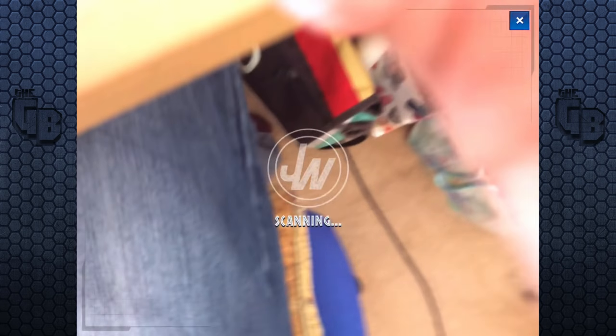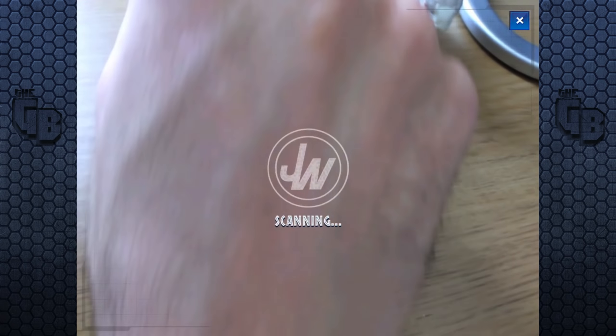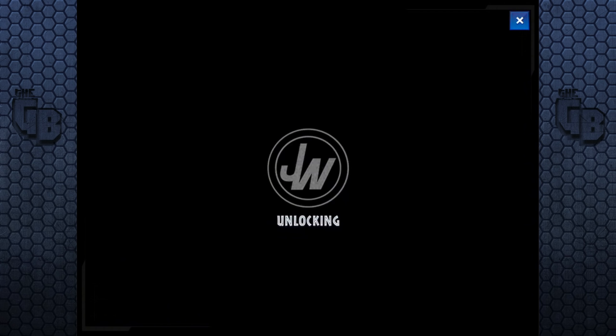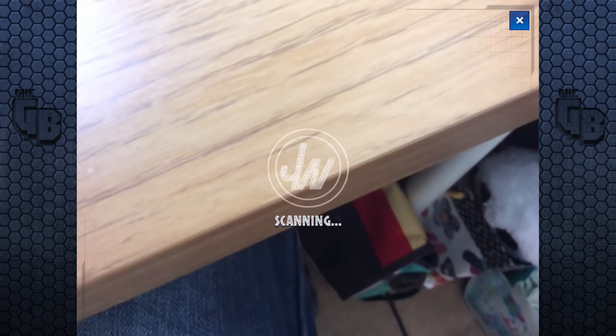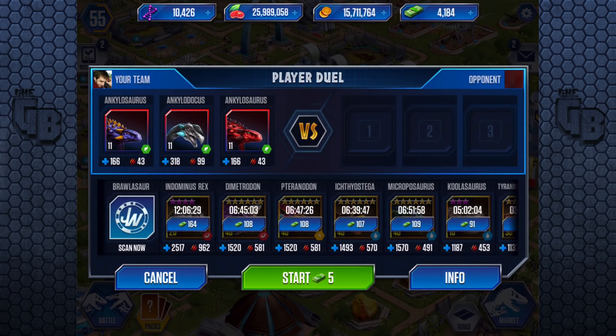So the order we put them in last time — if you remember — was Ankylodocus last. Now I really like the red Ankylosaur. So what I'm gonna do is shift the red to the side. We're gonna put in this guy first — that could be the meat shield. And then this one can attack and kill things, unless it's a carnivore, which then we're in a really bad pickle. But hopefully that last Ankylosaur can pick up even if it is a carnivore — hopefully it's not a full team of carnivores.